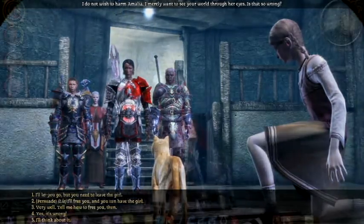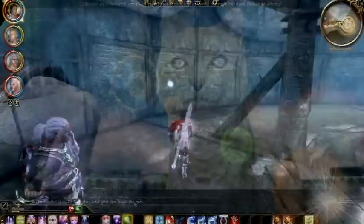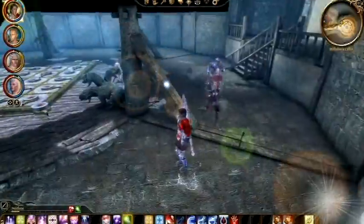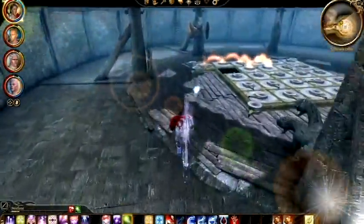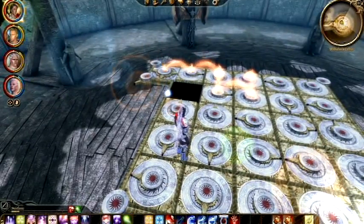Hello and welcome to the Dragon Age Origins Monolith Devil Cat Fire Puzzle. This is where you either save Amelia, run off and ignore her, or whatever. So let's get to it.